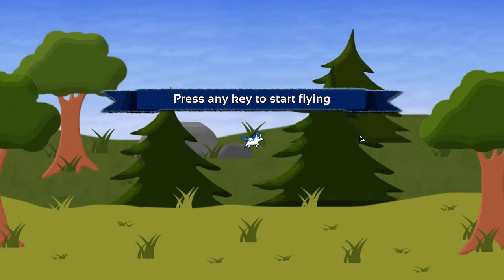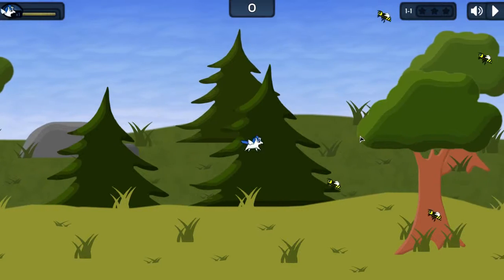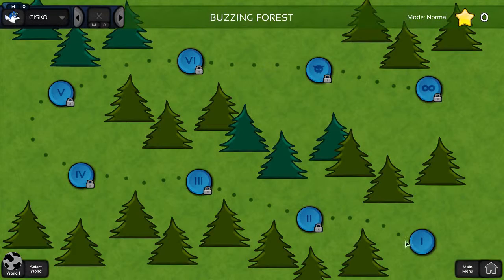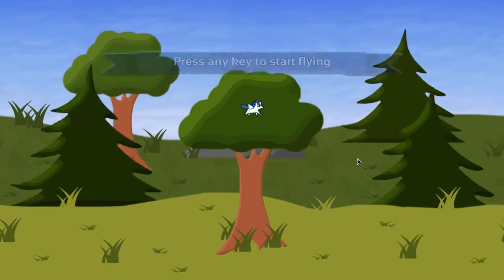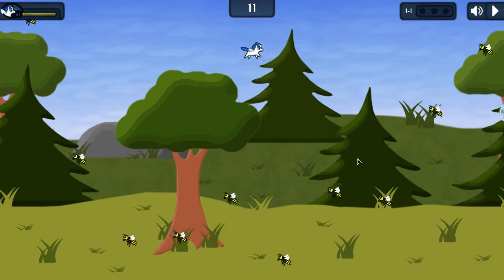Press any key to start flying. I'll press W. How about R? T? Space? Space works. I was afraid it was going to be a rufflecopter type game, but oh well.